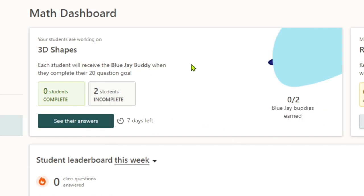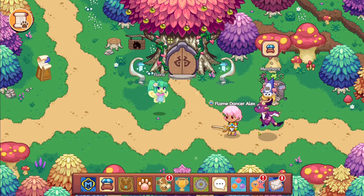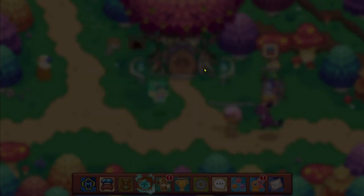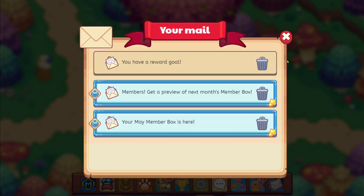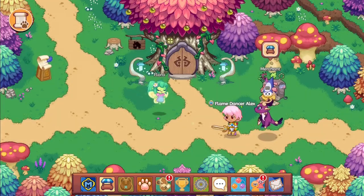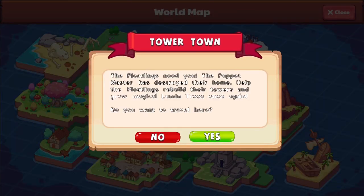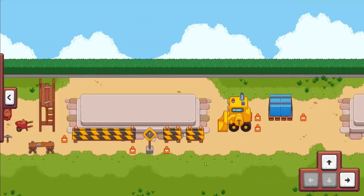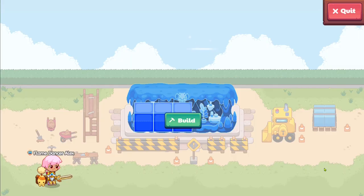In game, I recommend you log out and log back in. Once you log back in, you'll notice a notification has appeared over your mailbox. The mail says you have a reward goal: your teacher has set a goal for you — answer 20 questions to receive the reward, which will be the blue jay. Just go to Tower Town, head all the way to the right to the Infinity Tower, and start answering. I do love it when they give us the answers themselves.